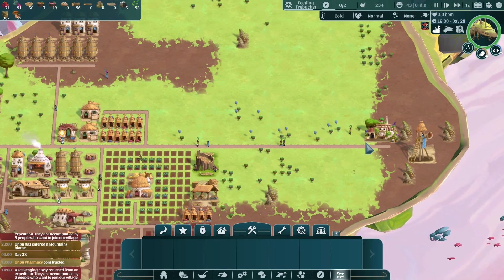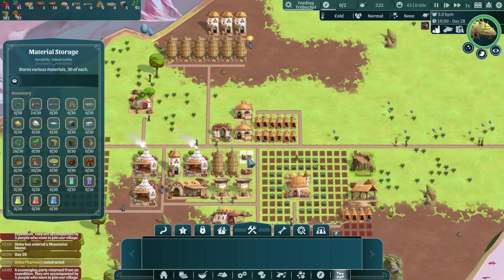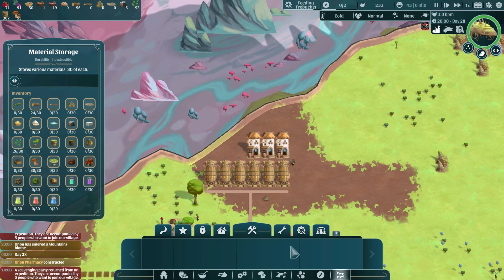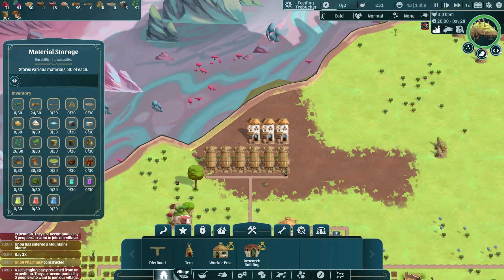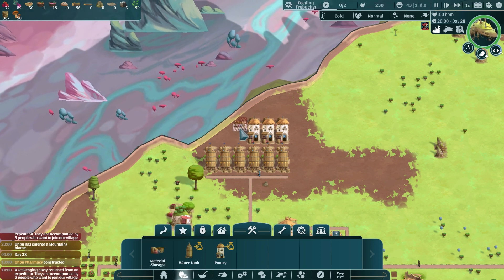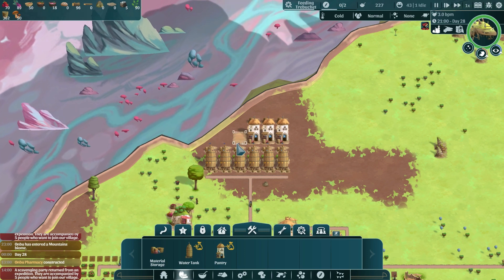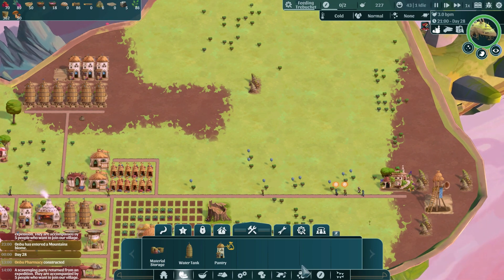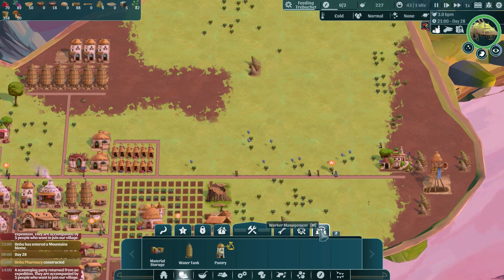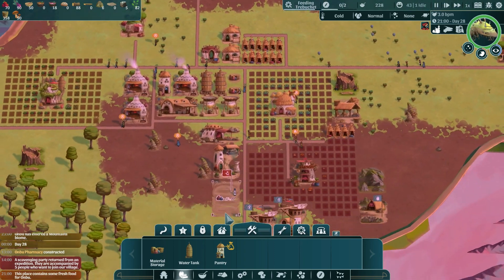We got herbs — that's a long round. We might have to build more material storages because they only hold 30 of each. I wonder if I can fit some in this area I wasted before. Looks like I can fit at least one, so we'll put one there.